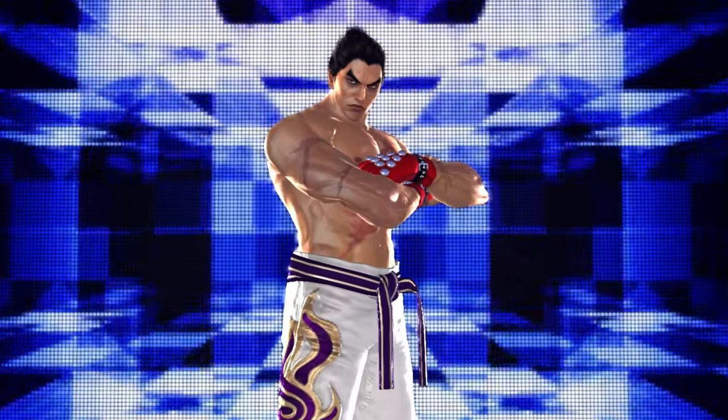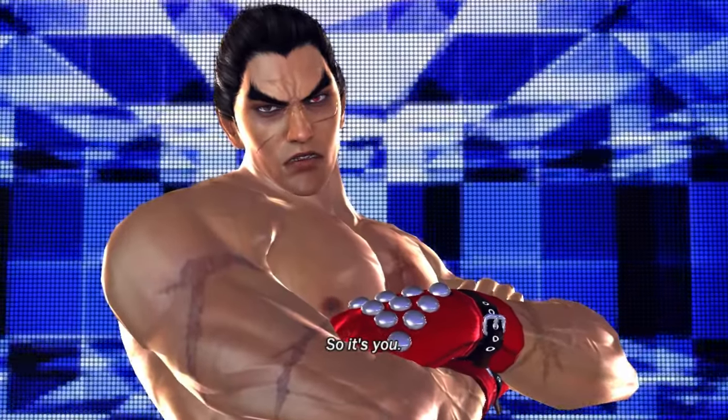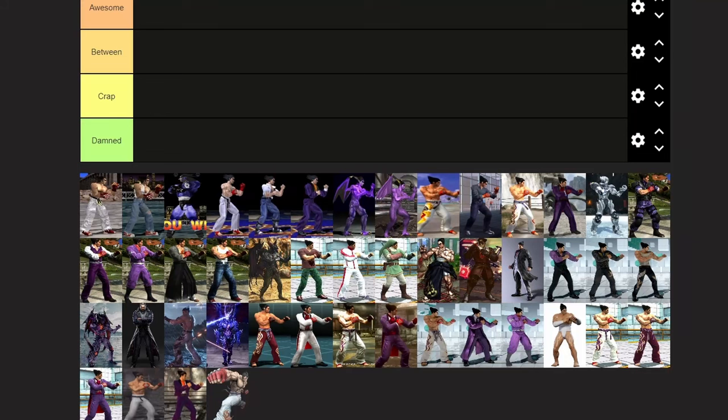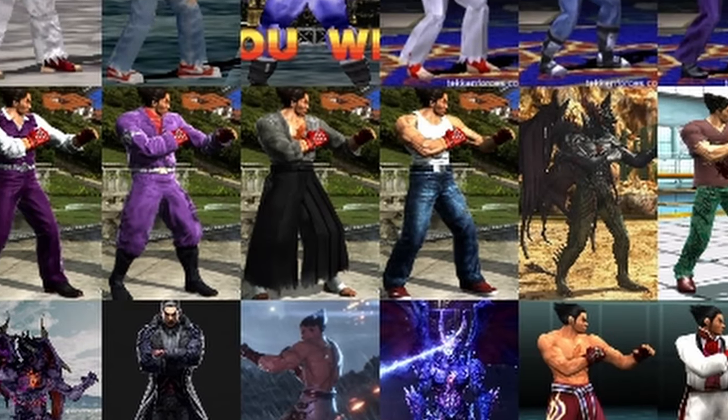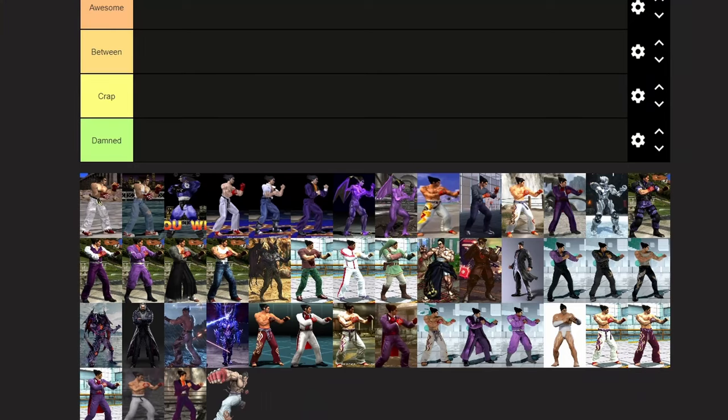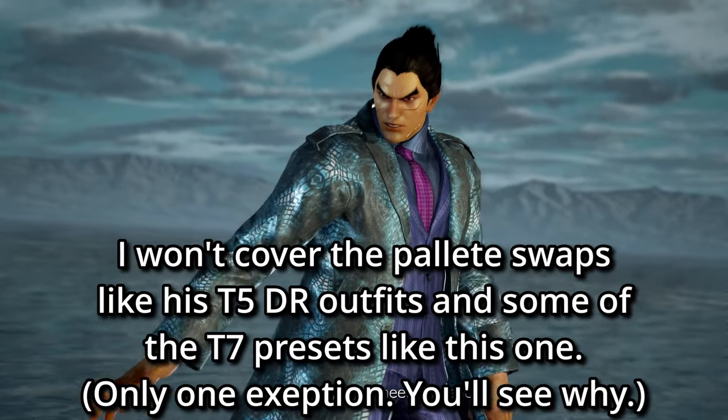Warning, this might contain spoilers for the Tekken 8 main story. Back with another outfit tier list, and this time I'm not going to sugarcoat it. It's Kazuya Mishima. Same deal as before — first game all the way to the latest. And this time I'm going to be including some custom outfit presets, but I won't cover the same outfits that are carrying on over to the next games.